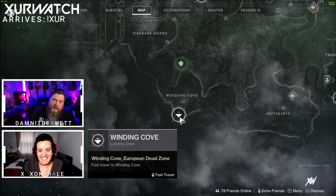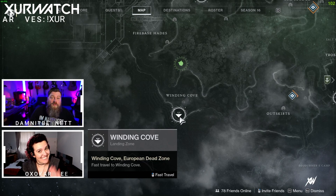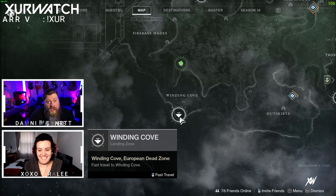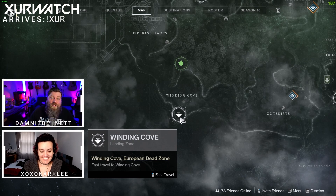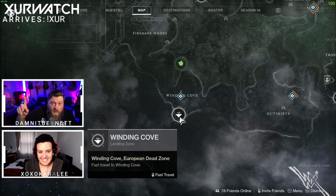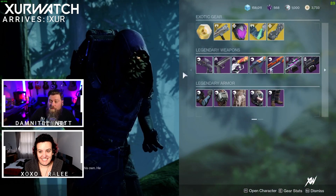Welcome to WhereIsZur.com. My name is Dammit Bennett, and with me as always is XOXO Kara Lee. If you're looking for Xur this week, he can be found in the Winding Cove on EDZ. If you don't know how to get there, there's a link in the description as well as one above. Let's check out what Xur has to sell this week.